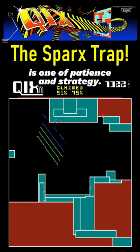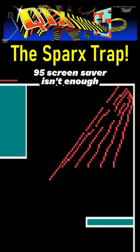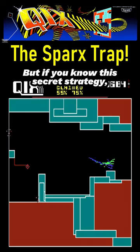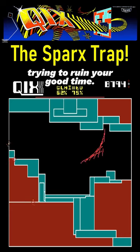The classic arcade game Qix is one of patience and strategy, and just in case being chased by a Windows 95 screensaver isn't enough challenge, Sparks — these free-roaming little electrical baddies — will often ruin your plans. But if you know this secret strategy, you can dramatically reduce the volume of Sparks trying to ruin your good time.